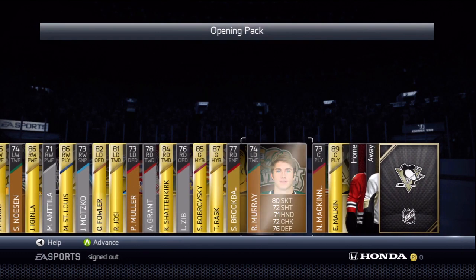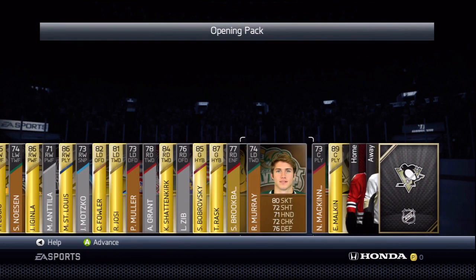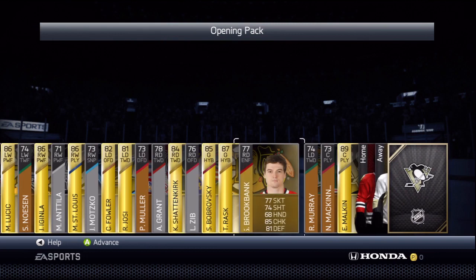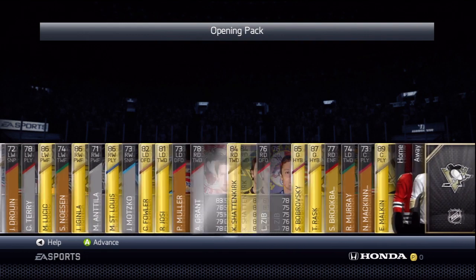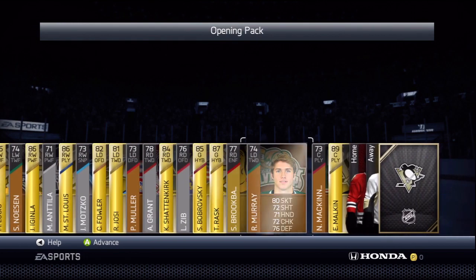Ryan Murray is like a darker bronze color, and Brookbank is a lighter brown. So there's gonna be two different classifications for gold, silver, and bronze players. It's a lot to think about, but I really like how they did this — it's gonna help with the market a lot and make building teams a lot easier.